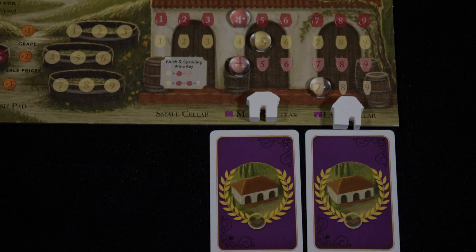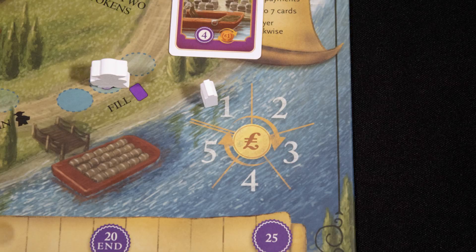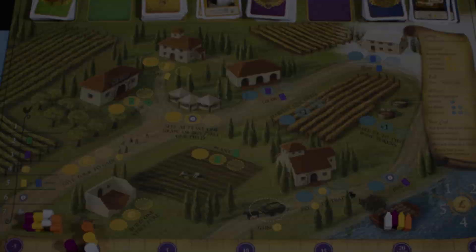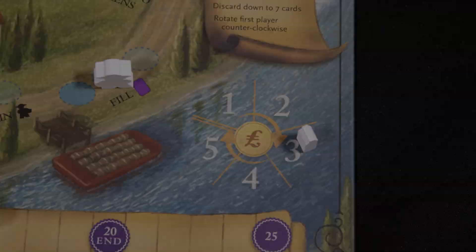Wine orders require you to remove wine of at least the strength shown on the cards from your cellar. Each order gives you victory points and increases your residual income. At the end of the turn, reclaim all workers, age all grapes and wine one step if possible, and collect your residual income.